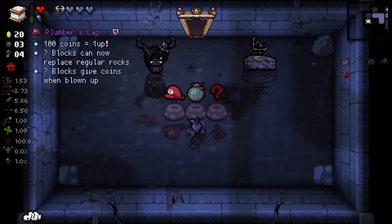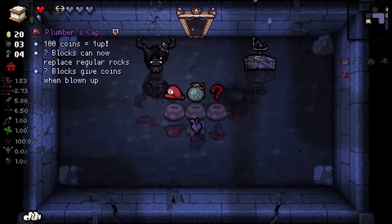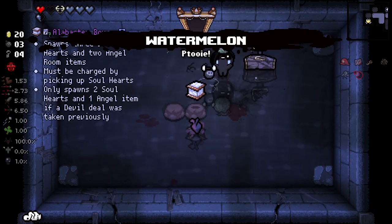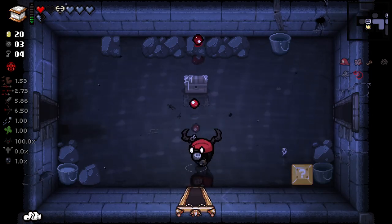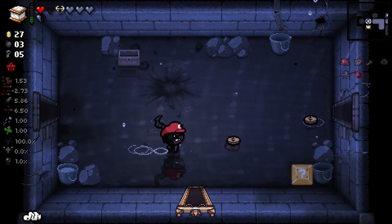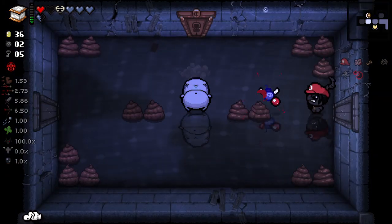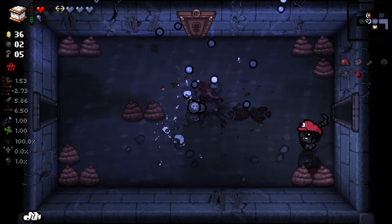100 coins equals a 1-up. 7 blocks can now be replaced — actually it's a question mark block. Question mark blocks give coins when blown up. We'll give that a go, so we also get to keep this as well. Would have been great to re-roll that. They're basically re-skinned Fool's Gold Rocks — Mario themed. I like it.